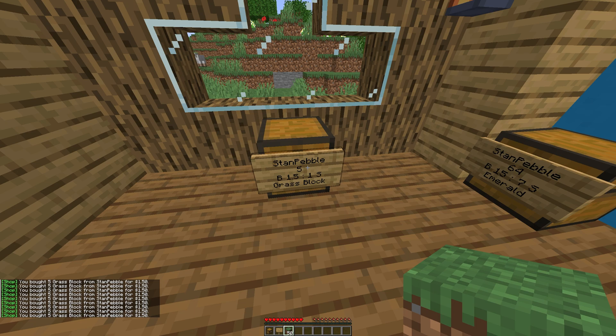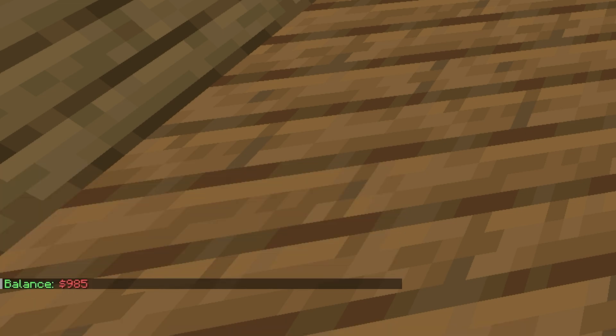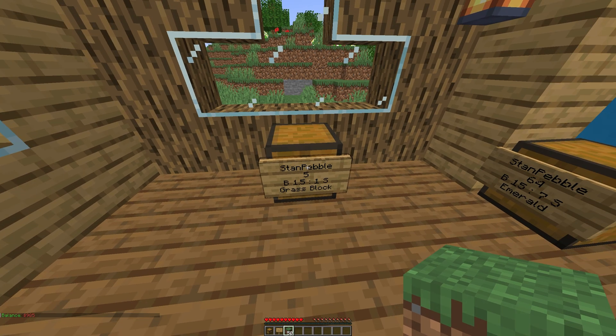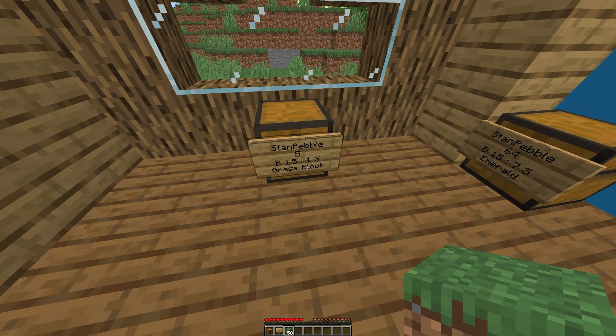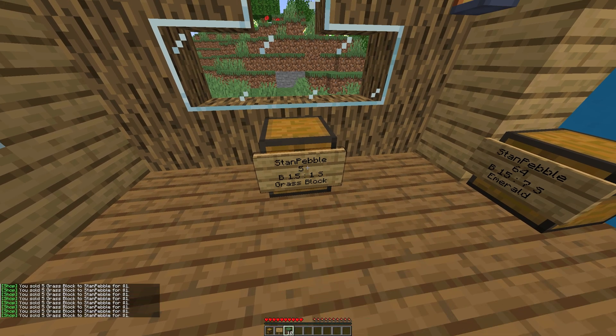Let's do this 9 more times. So now I've bought 50 grass blocks, meaning we should have lost $15. If we do /bal — short for balance — as you can see we have correctly gone down $15. Also, if you hold out the item you can left-click on the chest to sell it back. Right here we have the sell price of $1, so if we sell it back it will sell 5 at a time.